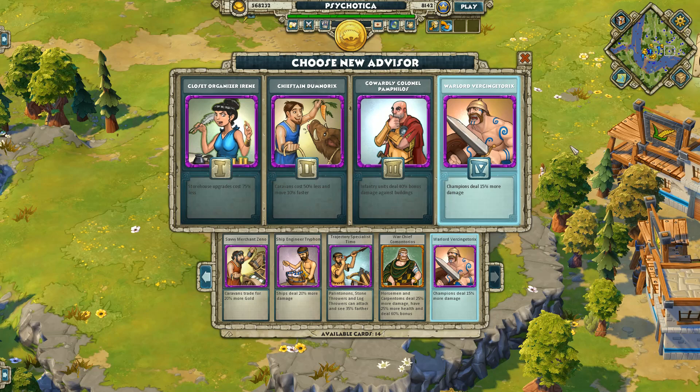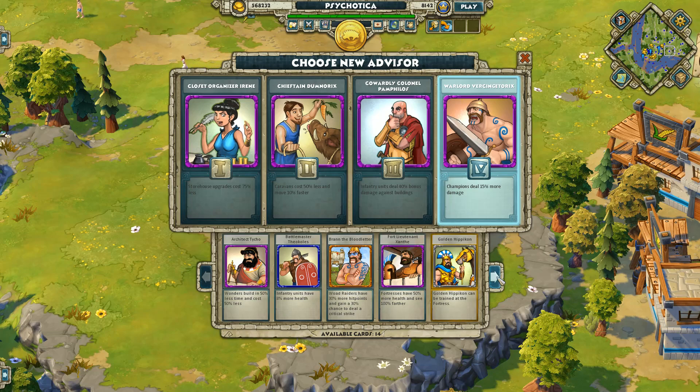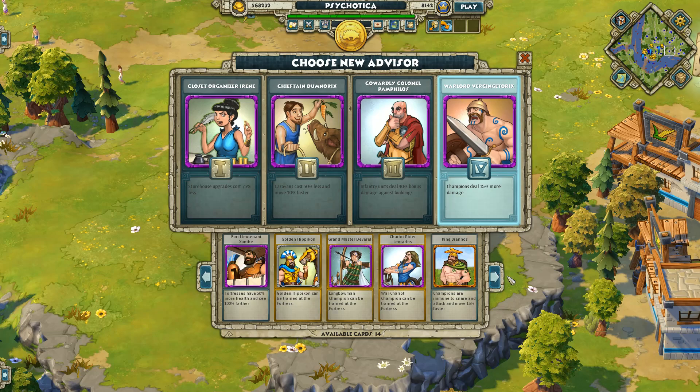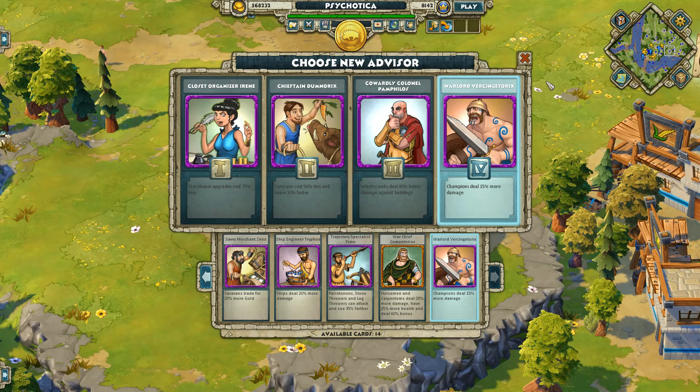That's the last advisor in Golden Age. I'm excluding legendary advisors — they deserve a more special video, and I don't have all of them. I also excluded advisor units like in Silver Age, as they're more situational. As you can see, Golden Age advisors are more about specific strategies: infantry-focused builds, specific unit choices like champions or berserkers, and so on. There are some great advisors and some really bad ones.